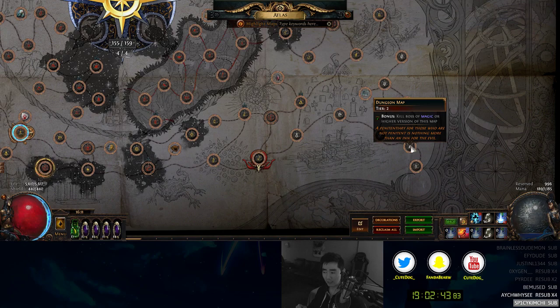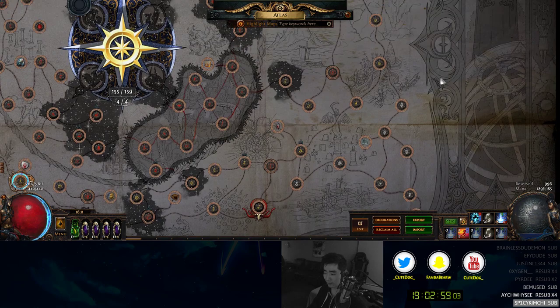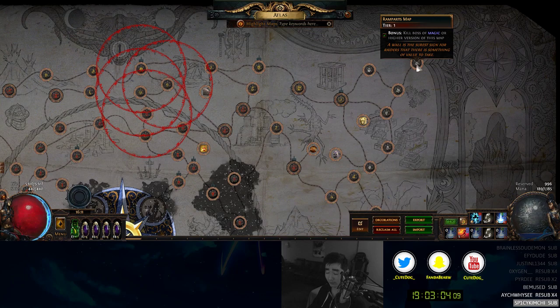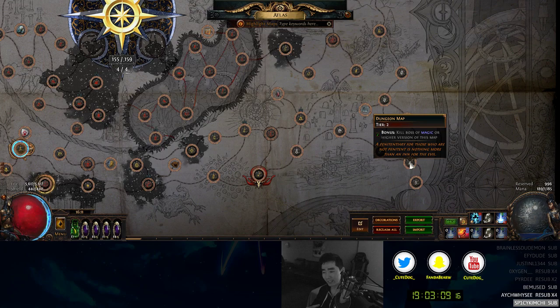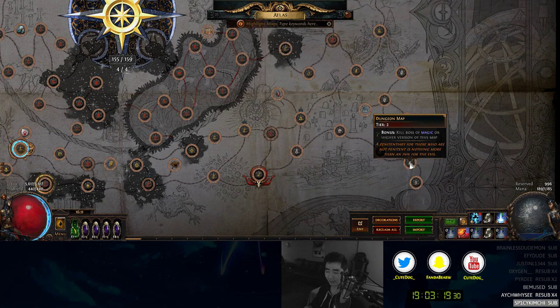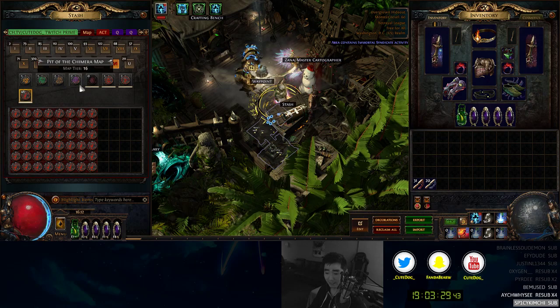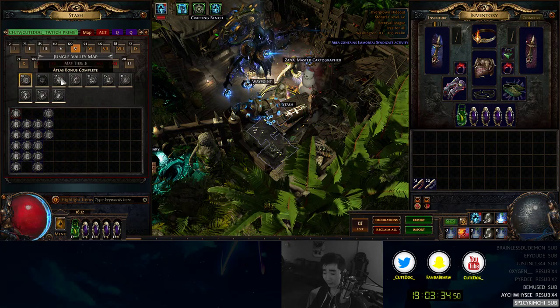You get the bonus by killing the boss of a magic map. Let's say you were to run dungeon on white - if you kill the boss, you won't get one bonus added to this number, but you will have this map light up on your Atlas. That means if you start doing ramparts and kill the glowing monsters, they can now drop this dungeon map, because even though the bonus isn't complete, it's lit up and activated on your Atlas. That's very important for Atlas strategy because people think bonus means it can now drop, but really it just means killing the boss - that's completion.